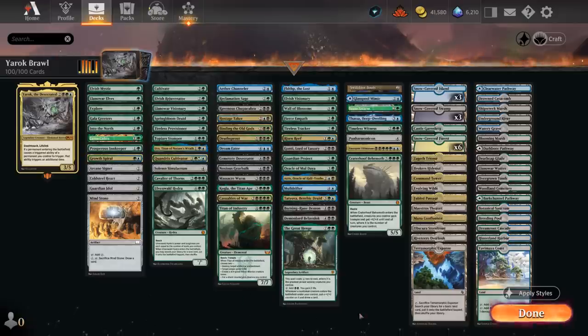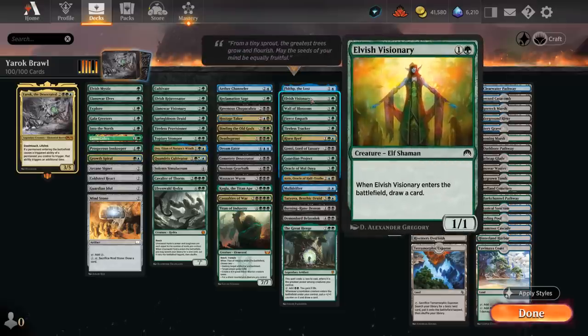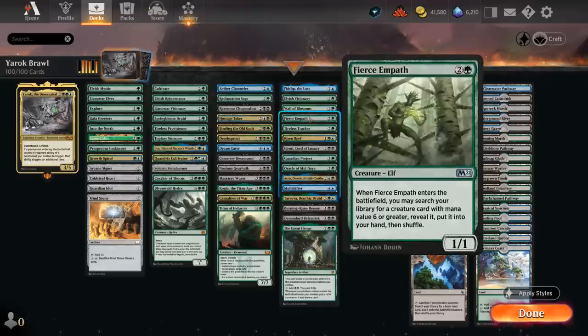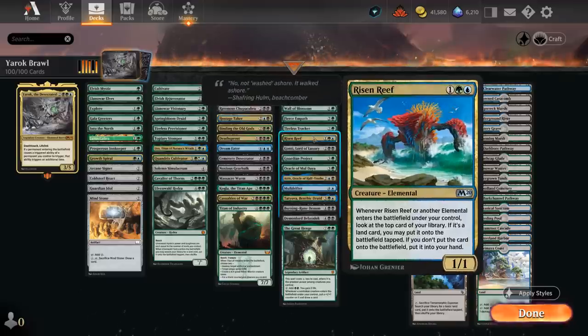The next category is card advantage, starting with Fblthp, Elvish Visionary, and Wall of Blossoms, all drawing a card when they enter. Fierce Empath at 3 mana finds a creature with mana value 6 or greater to put in hand, helping us find win conditions. Tireless Tracker makes a clue token with landfall. Risen Reef has excellent synergy with Yarok since they're both elementals — whenever an elemental enters, we look at the top card: if it's a land put it in play, if not put it in hand.